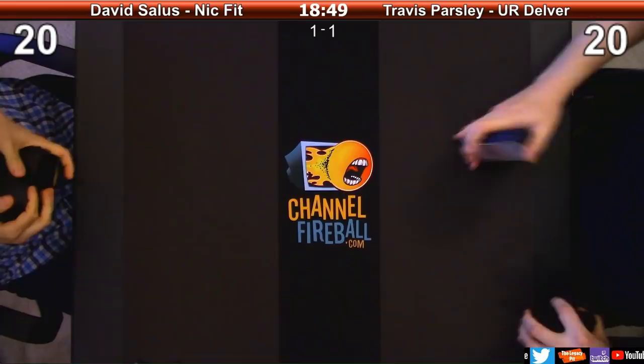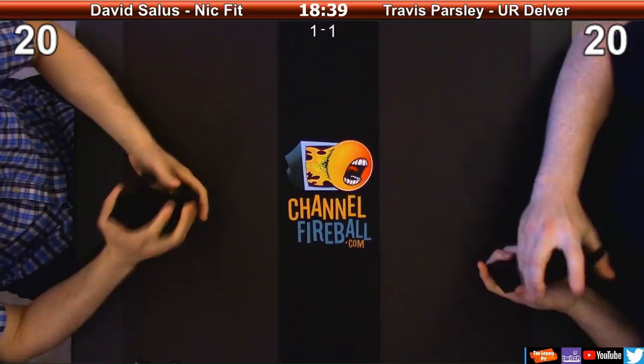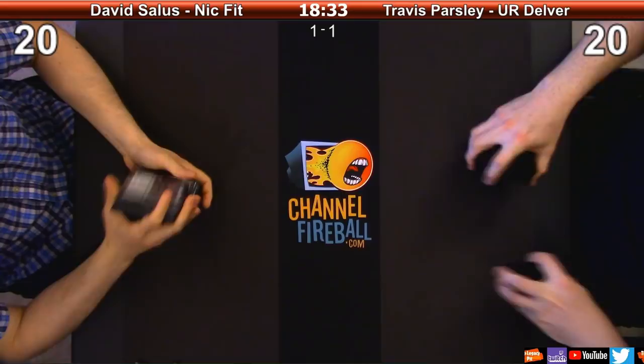Or I can just get back Eternal Witness. E-Witness gets me back Golgari Charm - I was surprised you didn't get back the Siege Rhino again for the free life. I couldn't - it was in play. Could you have sacked him? No, I had no way to sack him - I didn't have Tower or another Cabal Therapy.